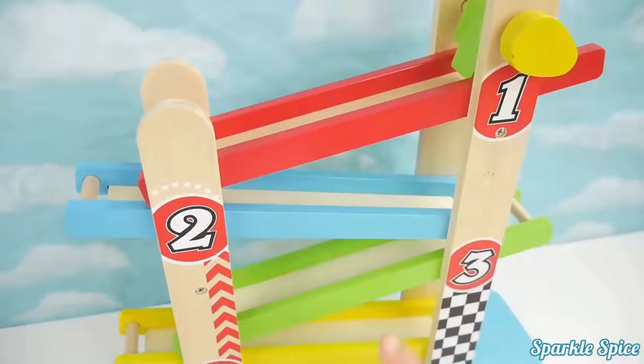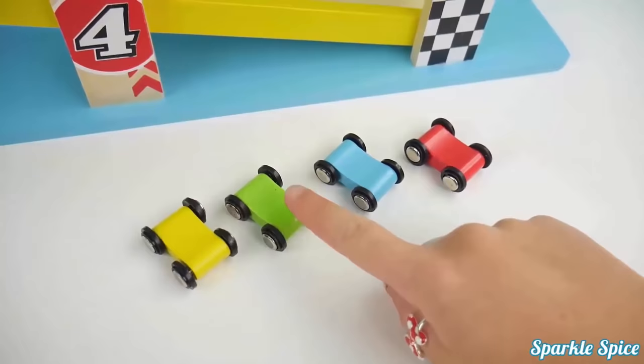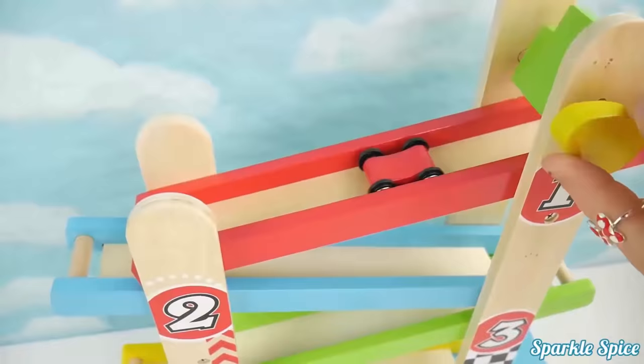It comes with four cars, one, two, three, four. And their colors are yellow, green, blue and red. Let's try them out. Let's start with the red car. We'll set them up here and then lift our lever. So fun!